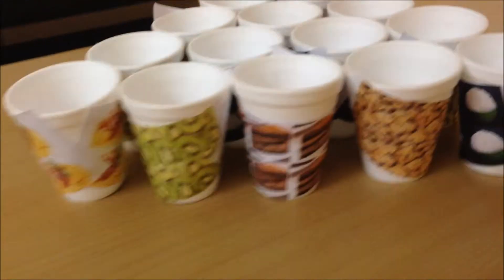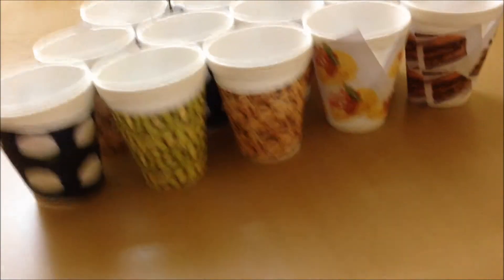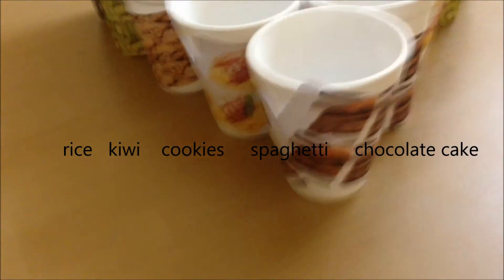We arrange the 15 cards in a triangle shape like this. Each of the cards has been labeled rice, kiwi, cookie, spaghetti, and chocolate cake.